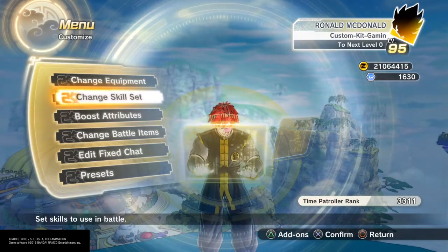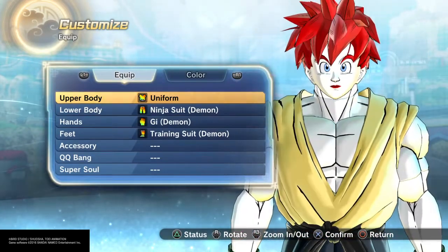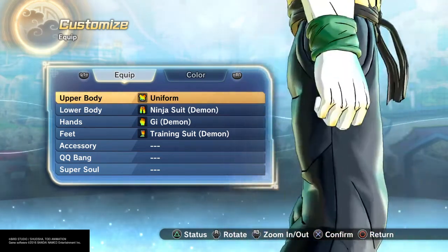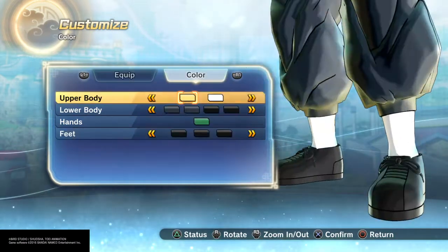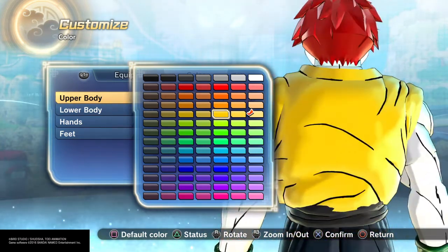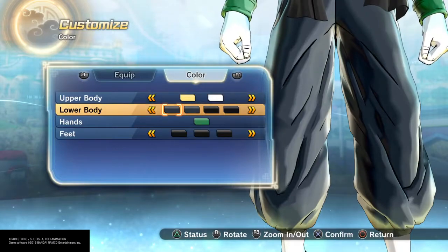Hey guys, these are just costumes you can do if you want, things you can wear around the lobby. Number three would be Yusuke from Yu Yu Hakusho. I went with the Uniform — I feel like I nailed this one and I walk around with it in the lobby a lot, so I had to put it in the hidden fashion. Use the Uniform, get the Ninja out for lower body, hands use the Gi, and shoes all black — either one works, I went with the training ones. It's a light yellow depending on which yellow you think; it can be darker or a little lighter. Blend it in with the skin. Navy blue or black sash — relatively easy.